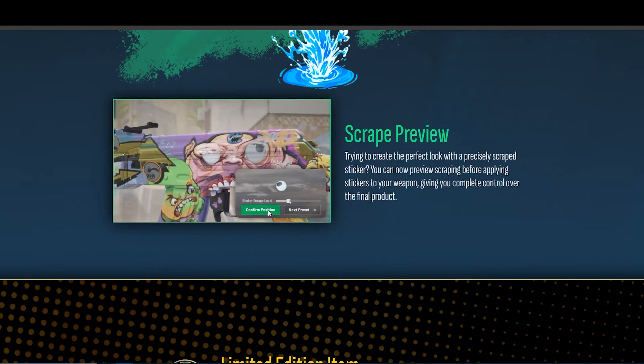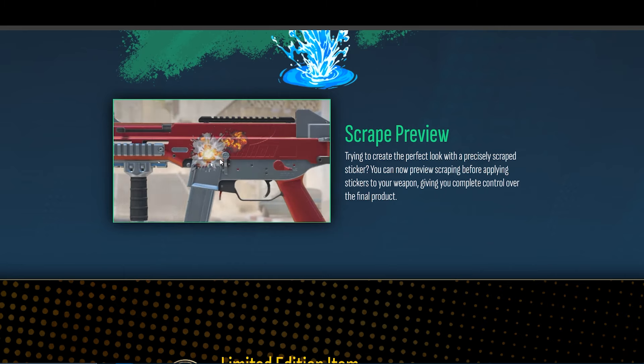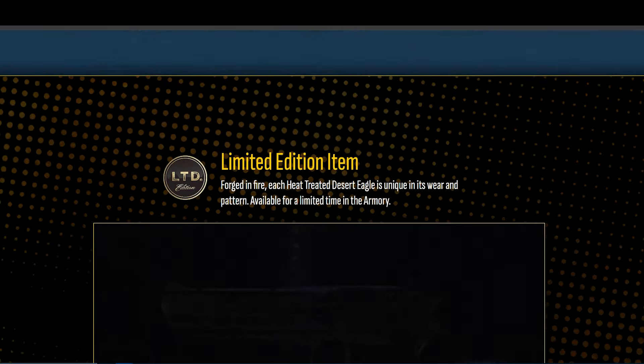They also changed scraping. Instead of having to scrape like 20 times to actually scrape a sticker, you now get a slider. It's a lot more convenient, makes crafting a lot better, and it looks very good.